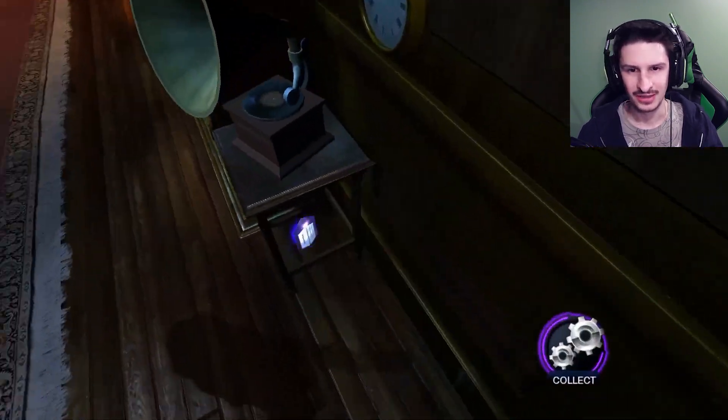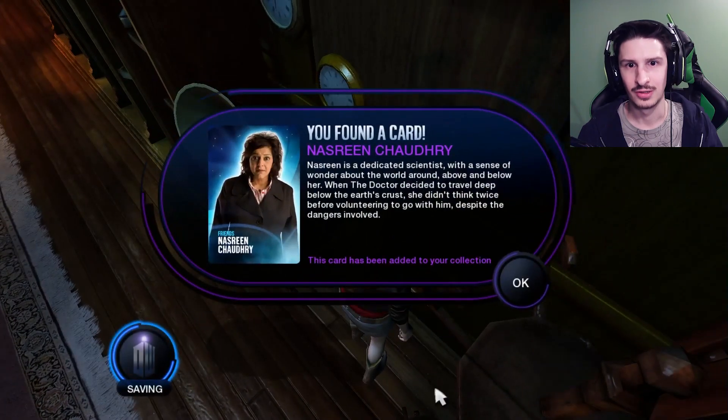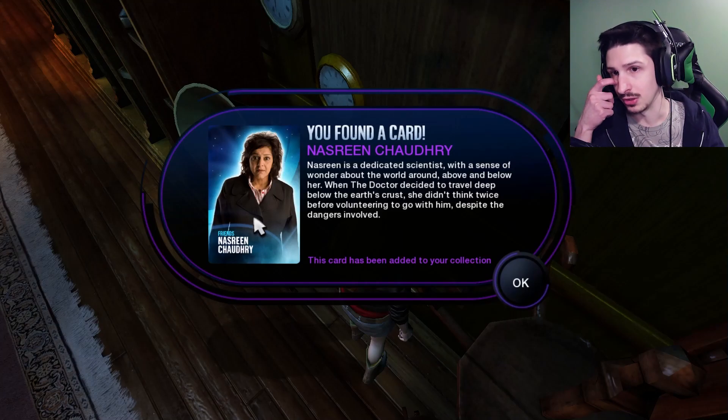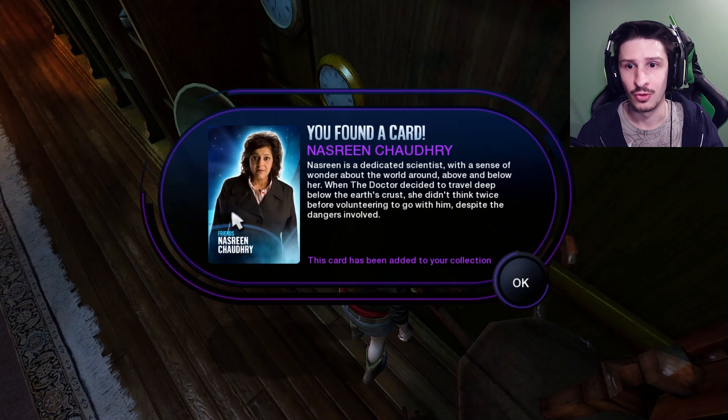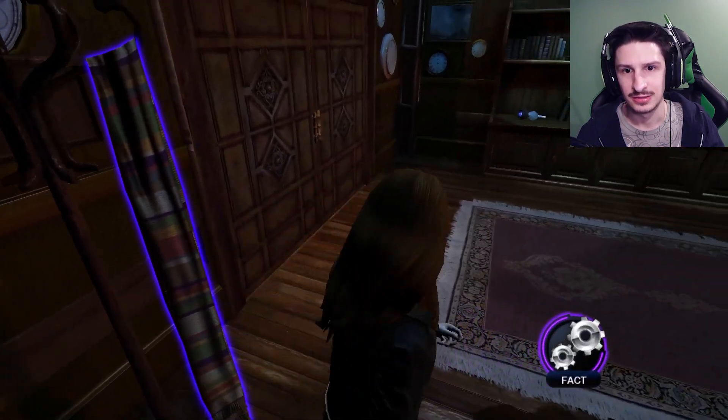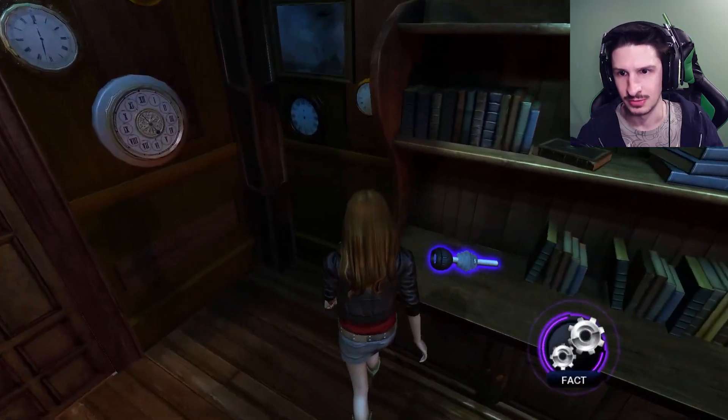Nazreen Shadri is a dedicated scientist with a sense of wonder about the world around, above, and below her. When the Doctor decided to travel deep below the Earth's crust, she didn't think twice before volunteering to go with him, despite the dangers involved. Oh, there's probably like so many facts in here. This is like the Doctor's place.